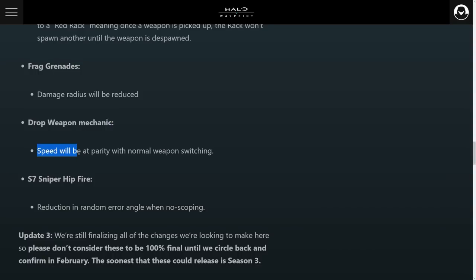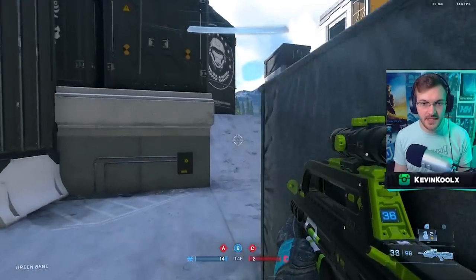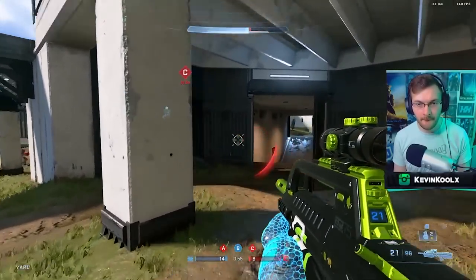The drop weapon mechanics and speed will be at parity with normal weapon switching, which I believe they already did with December but haven't implemented quite yet. A big change — the sniper rifle is getting changed. The snipes are actually going to be functioning properly, with a reduction in random aim angle when no-scoping. This should make no-scopes a little bit more accurate, which is quite amazing, because right now there is a random bullet deviation when it comes to your sniper rifle when no-scoping. It's not lag or your console — that's how the game is actually fundamentally designed.